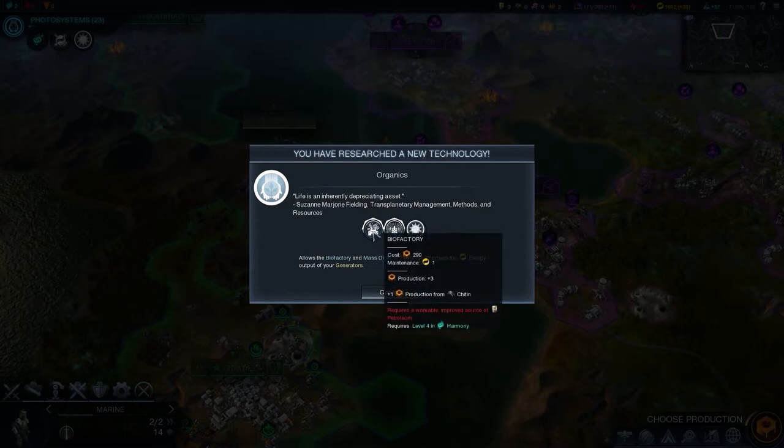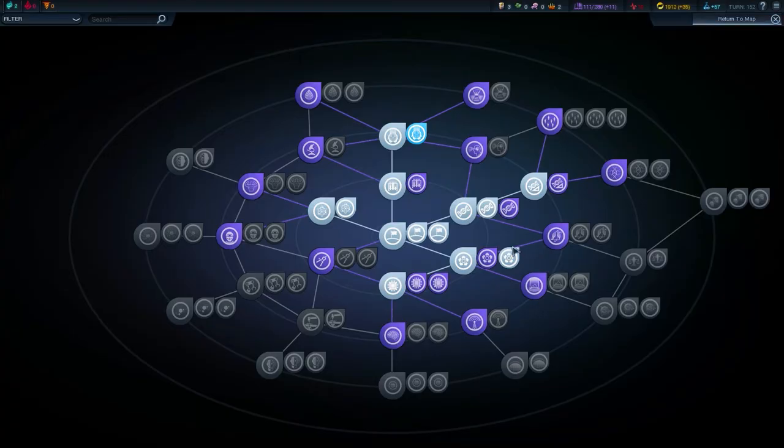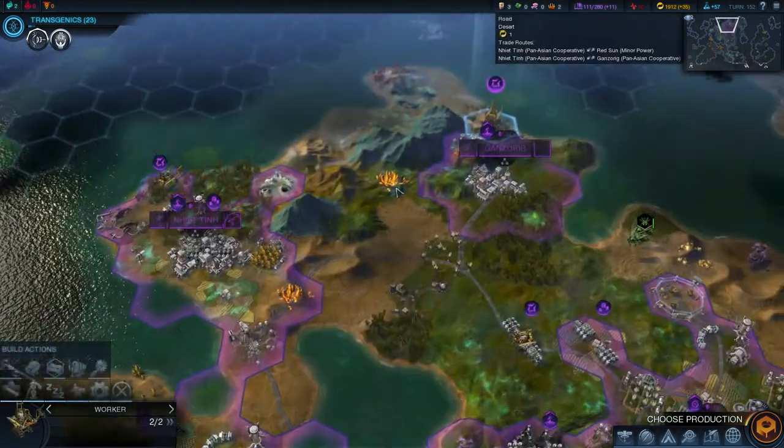Biofactory requires a workable improved source of oil. Let me show you the current research state - transgenics allows the gene smelter building, unlocks the Promethean wonder required to complete the transcendency victory. I could start that research - it's going to take a long time but I'm going to just go for that. We'll see what comes of it.